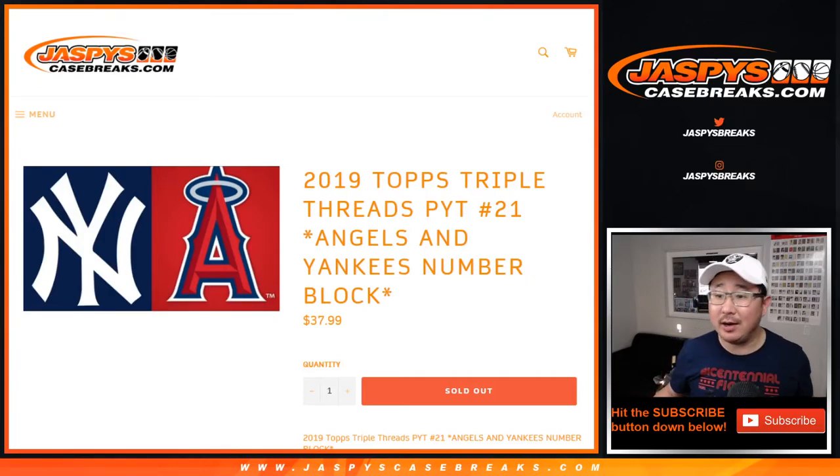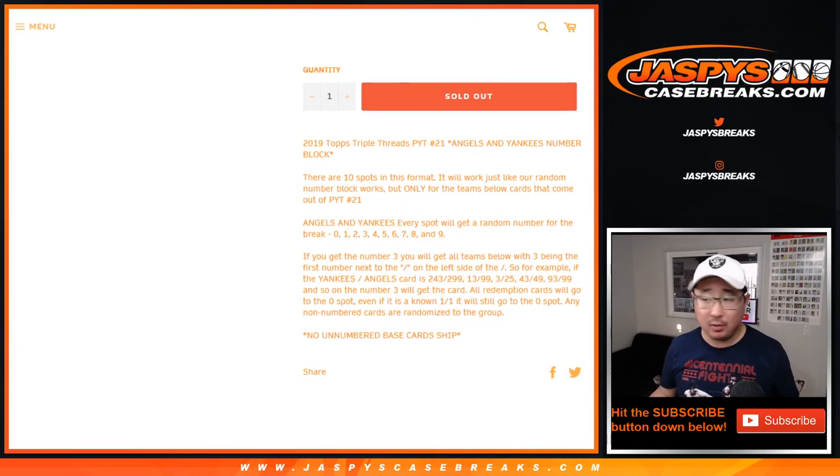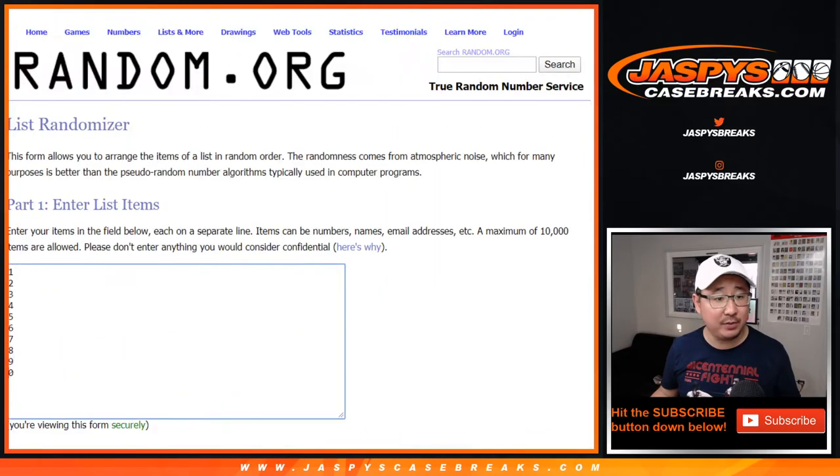Hi everyone, Joe from Jaspi's CaseBreaks.com doing a quick randomizer for the Angels-Yankees random number block for Pick Your Team 21, Tops Triple Threads baseball. Works just like our number blocks, but only for those two teams and just in that particular break. And non-numbered base cards will not ship in this — I'm sure everyone here saw that in the item description.